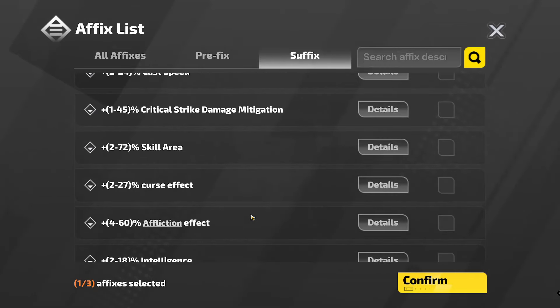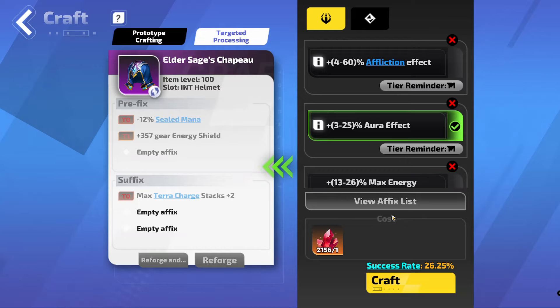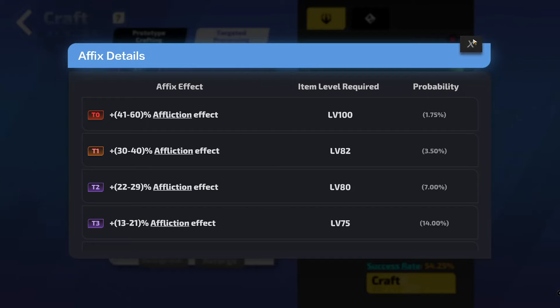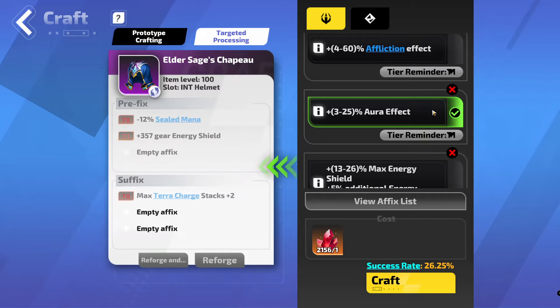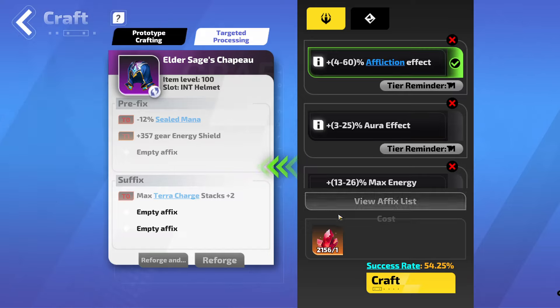So since that's a 54% chance, I might just go for that instead. The suffixes that we want are affliction and aura effect. Aura has a 26% chance to get anything and affliction has a 54% chance to get anything. Ideally I would want a Tier 0 aura and a Tier 0 affliction — so 60% affliction effect and 25% aura effect. Now you just need to choose which one you want at Tier 0, because that's the one that you're going to spam. And then the next one you're going to hit and hope to get a Tier 1 or a Tier 0 as well. Double Tier 0 is extremely rare, and if you're going for that, you want to have at least 10,000 flame elementium.